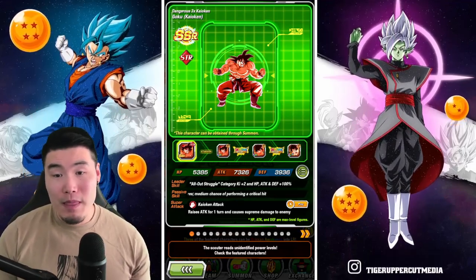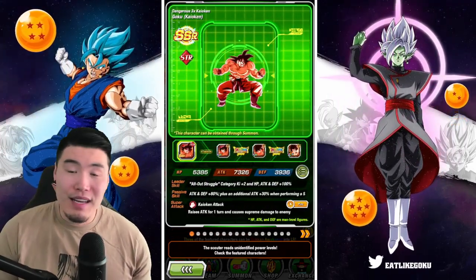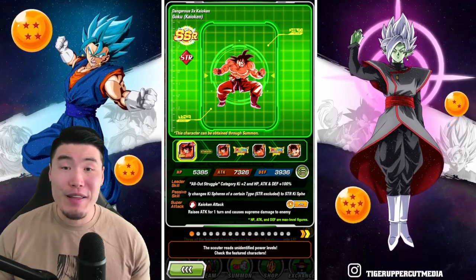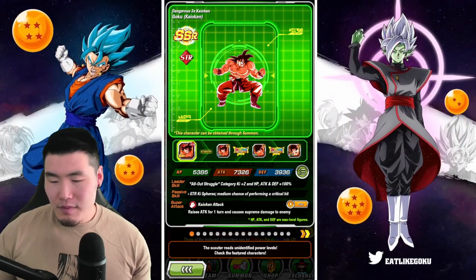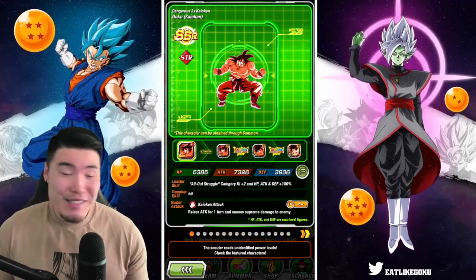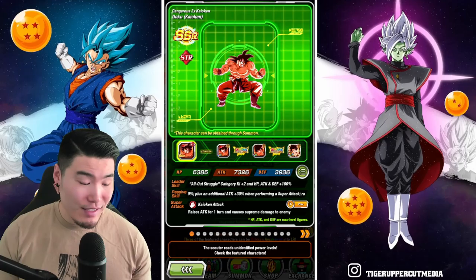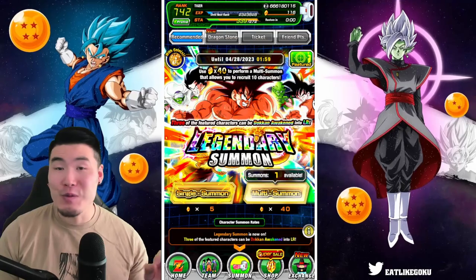To me this is just a straight skip for most people. If you have stones to burn and really want a chance to get one of these guys you're missing, do a multi or two. But for the average player — especially free to play — with the anniversary around the corner and Golden Week coming up, it just doesn't make any sense to summon on this banner. This is a definition of a trap banner, so this is 100% a skip — do not summon on this banner.